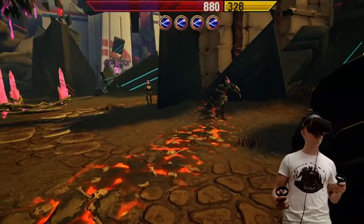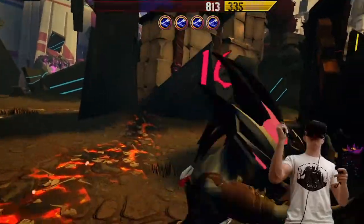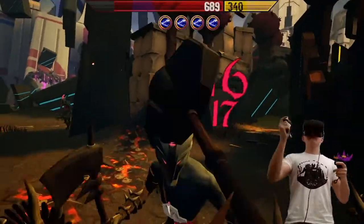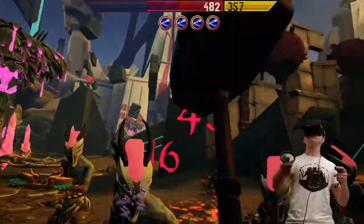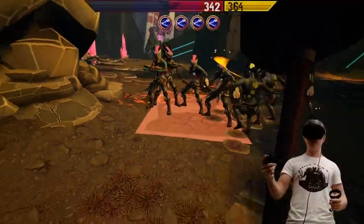Now you can see the use of the first ability: pushing your hand forward while holding down the right trigger and releasing it in the end. Kyra brought up a defensive shield. Next, we are using Kyra's ultimate by holding down the A button on the right controller and carefully releasing it onto the enemies.